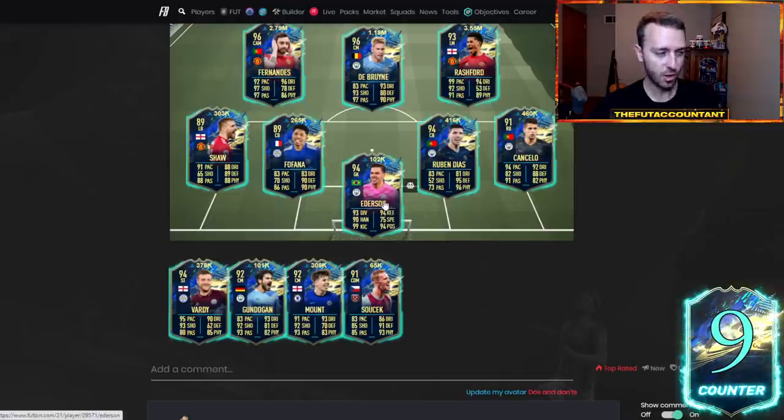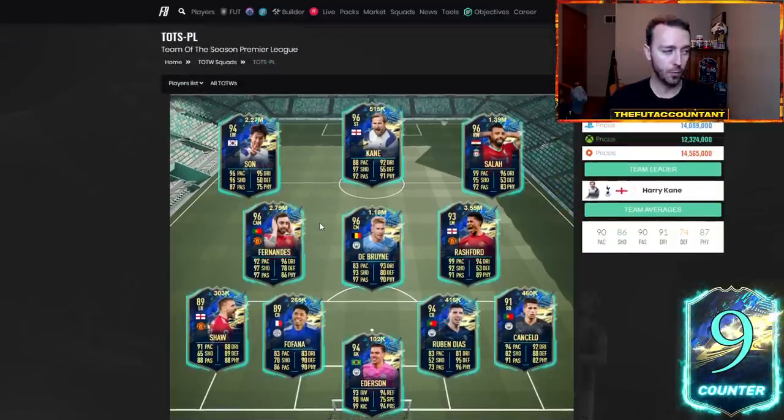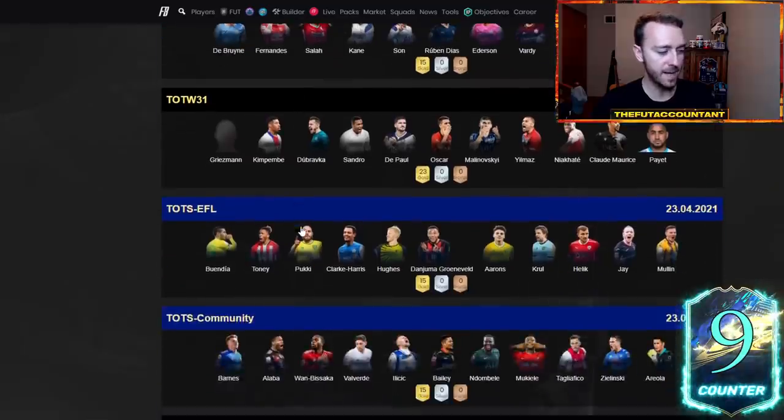Your lower-tier cards like Ederson, Gundogan, Sushek, Vardy, Mount, Fofana, and Shaw are going to get supplied a little bit from rewards. They might not rise as quickly as De Bruyne and Rashford. Bruno was 2.4 earlier today, Salah was 1.29, Rashford was 3.3, and De Bruyne was just over 1.1 flat — now just over 1.2. So these really high-tier cards are just going to keep going up, and so is the really meta out-of-pack stuff.